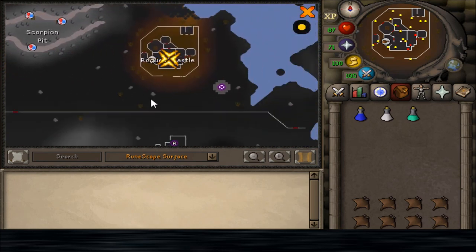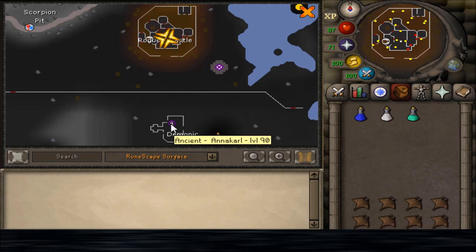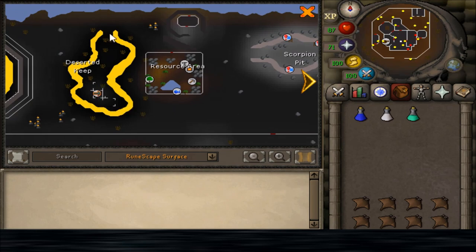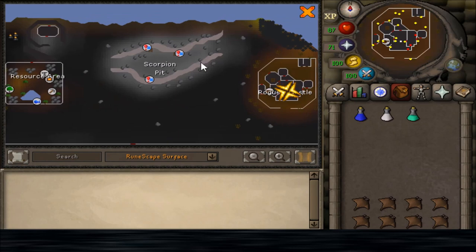The fastest way to get to the Rogue Castle is to use an Annakarl Teleport. I like to use the Tele-Tab, and then walk east through this gate and around to the Rogue Castle. You could also use the Obelisk, or you could use the Edgeville Lever, walk north and slash the web with a knife or a slashing weapon, and then east to the castle.